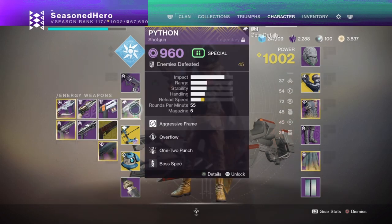For secondary, we have the Python Shotgun with 1-2 Punch, Overflow, and a boss spec mod that does incredible damage against bosses and majors. Compared to Horde Thrones or Perfect Paradox, this weapon is slightly easier to get by doing Drifter's Ritual Bounty. What makes it special is that it's an aggressive frame shotgun providing an extra boost of damage. It comes with 1-2 Punch, which makes up the vast majority of the weapon's damage, and Overflow, which on the shotgun pushes your magazine size from 5 to 10, making it very powerful for continuous damage against bosses. If you don't have this weapon, try and get the Horde Thrones shotgun instead.